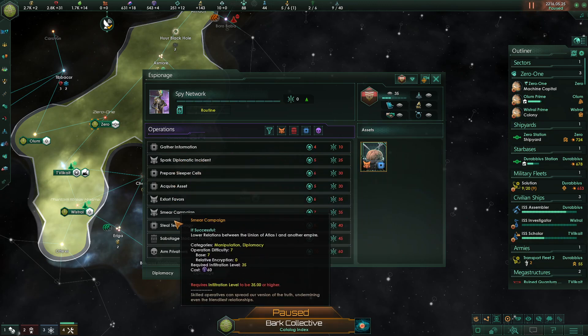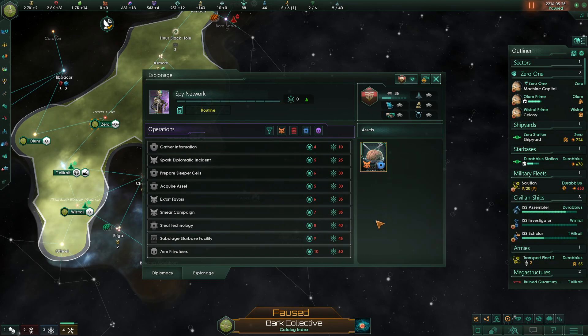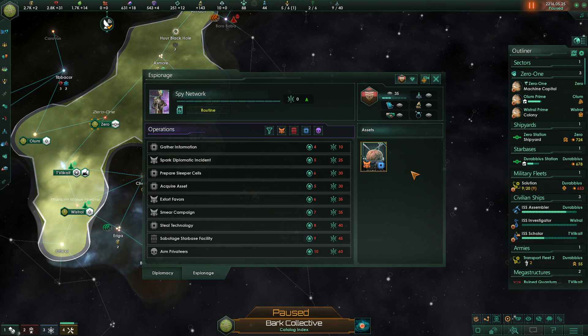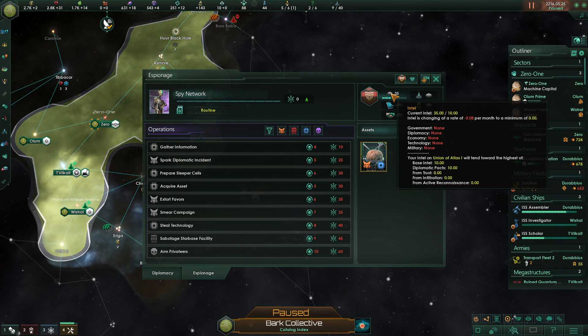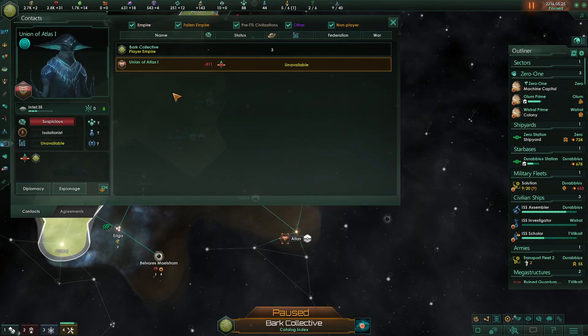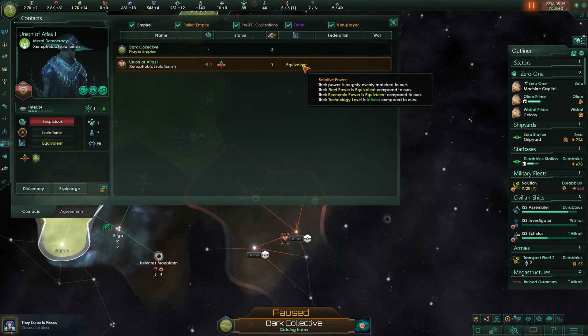The asset helps with acquiring new assets, sorting favors, smear campaigns, and even steal technology — nearly everything. The asset is called 'Internal Organs' — sure, why not. Intel is currently showing none, which is a shame. But I have 35 infiltration — there should be an update soon. And there we go — now we have the intel applied. We now know the fleet power of the Salorium is equivalent to ours.